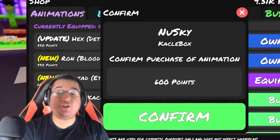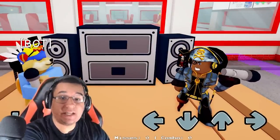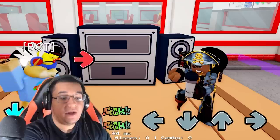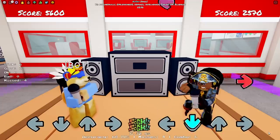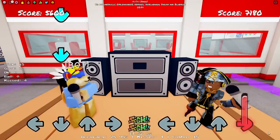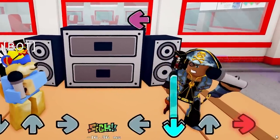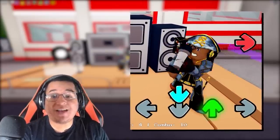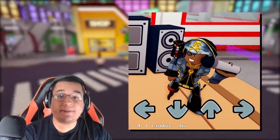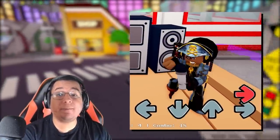Next up, we do have the new Sky animation for 600 points as well. This is what it looks like on idle — we've seen it in the leak video. Left, down, up, and right as well. I definitely like that one a lot especially because of how smooth the animation is in between the frames. You've got to play with that setting on especially if you want to make the most out of it.